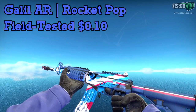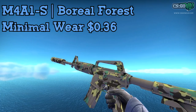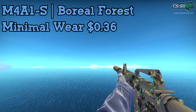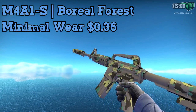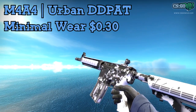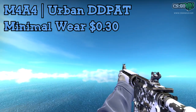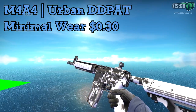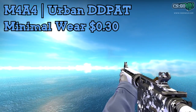For the Galil, I went with the Rocket Pop Field Tested, only $0.10 — not a bad skin for the Galil. Now you're also going to have to choose between an M4A1-S skin or an M4A4 skin. For the M4A1-S, the only one you can get at this price that doesn't look completely beat up is the Minimal Wear Boreal Forest — not the best skin, but the best one to fit this price range. If you want to go for the M4A4, I recommend the Urban DDPAT Minimal Wear — not a bad looking skin, and it looks pretty much flawless unless you're inspecting it. You could also cut some skins and get an M4A4 Griffin Field Tested for only around $0.70.